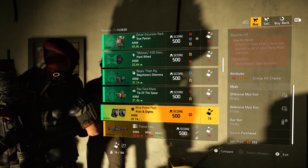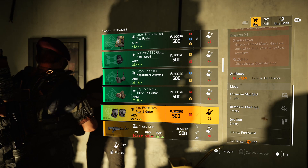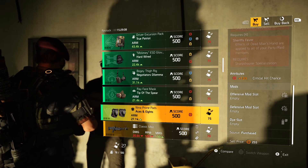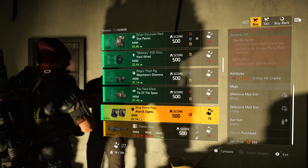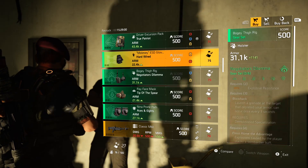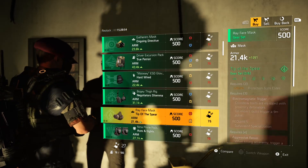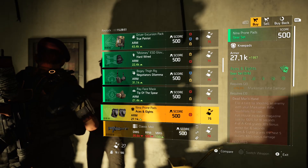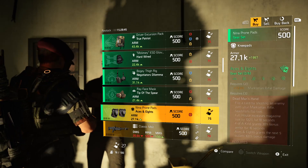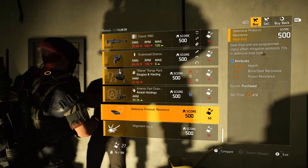The Aces and Eights knee pads come with crit chance at 7% and a red and blue mod slot. The max is 9% so it's two away from max, but you can reroll it to whatever you want. If you don't have Aces and Eights knee pads, I'd definitely pick this pair up. For the gear set overview, I'd probably just say grab the Aces knee pads — you could wait for 9% crit chance but since you can reroll it, it doesn't really matter. Let's go into the high-end items.